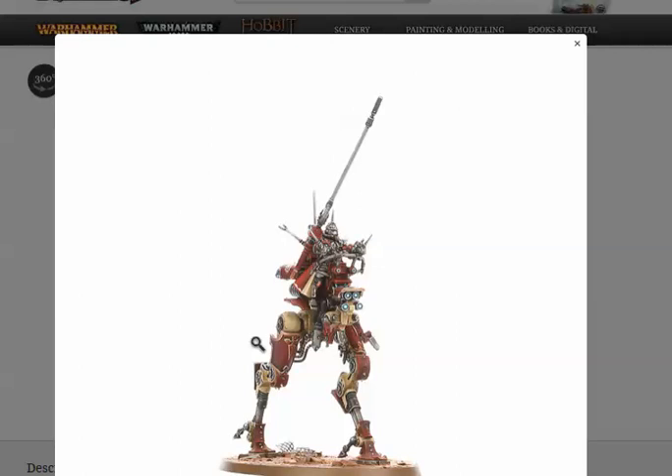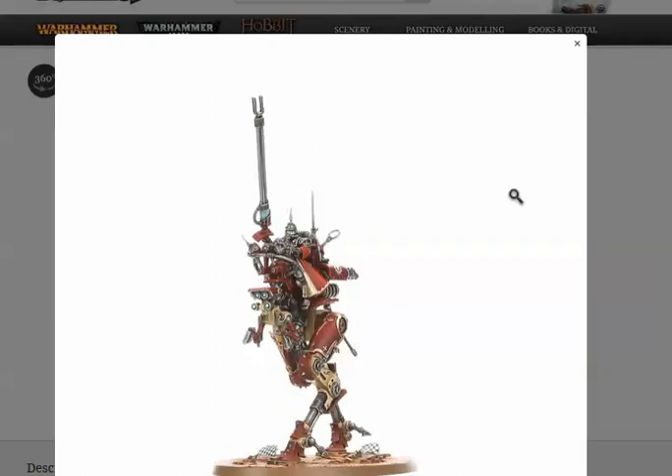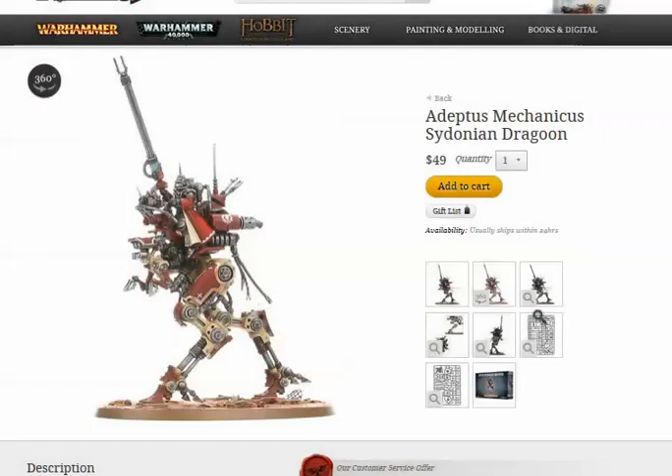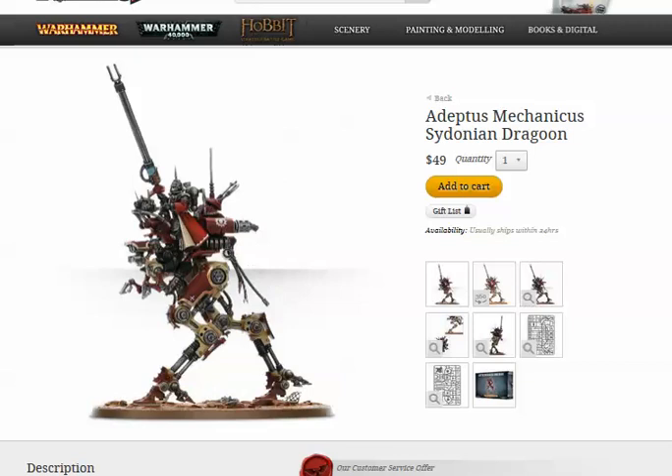Think of it like faith points for Sisters of Battle, except you just get the cards and play one at the beginning of every turn. They get Crusader and Dune Strider — so they move 9 inches, charge 2D6+3, run 1D6+3. They have Incense Cloud, which gives them a five-up cover save, and they can be in squads of up to six.